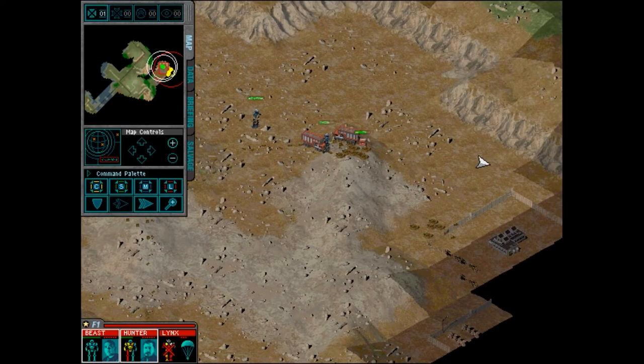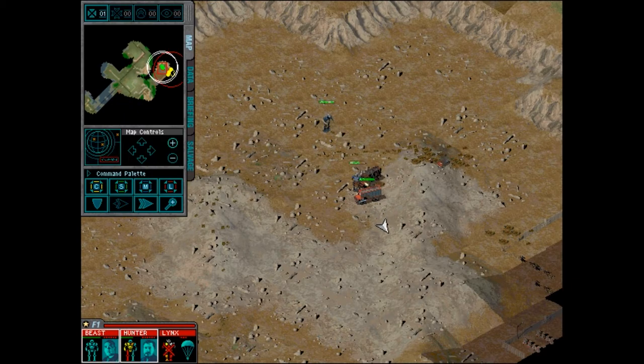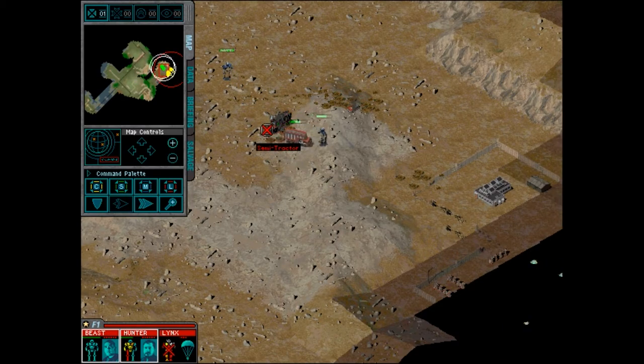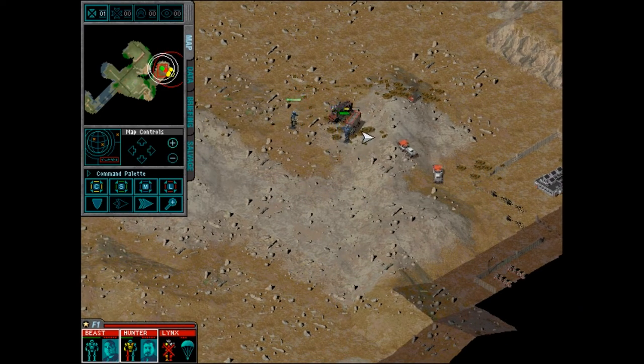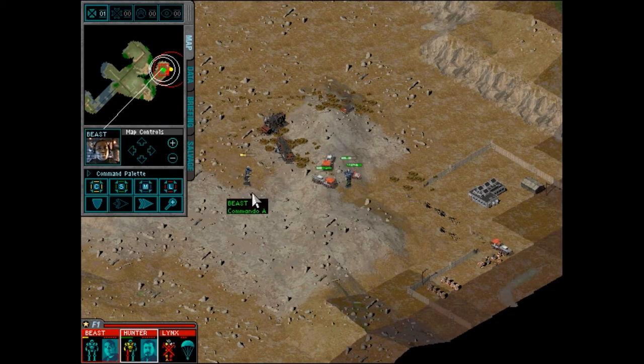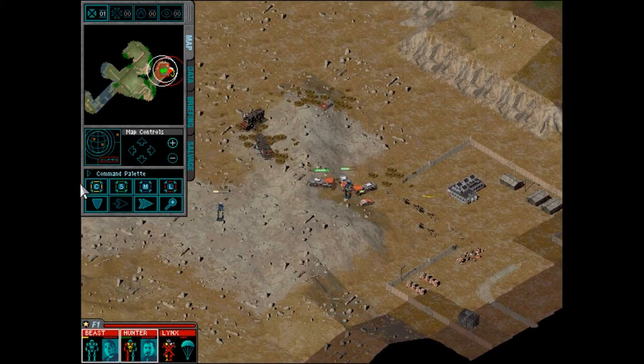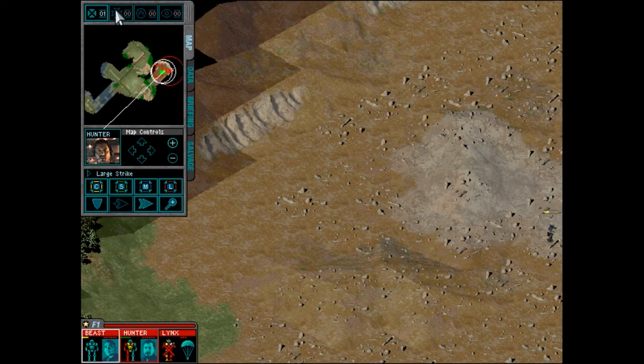Let's get that armored car down first. Another one bites the dust. It doesn't look like these guys are doing any damage — they're just kind of a distraction. Beast here — ammo is empty. Oh, what is that? I don't think these guys like me — move this way. That was going to tear me apart.